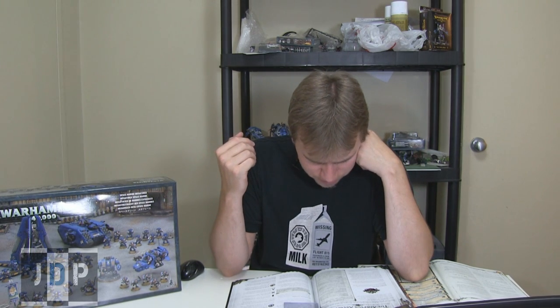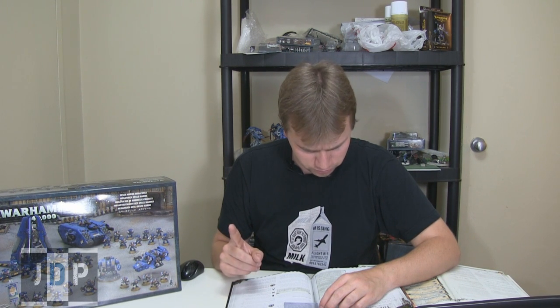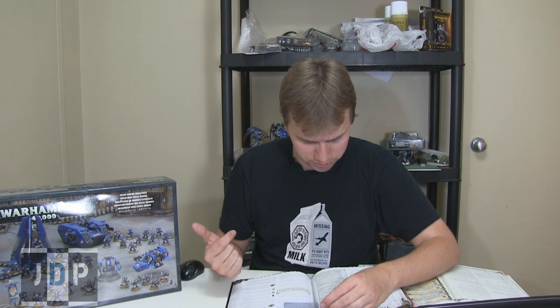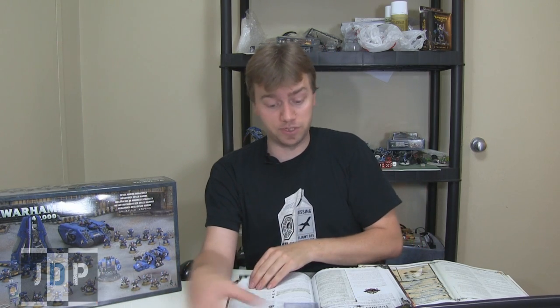Number four is Rites of War: when taking morale tests, friendly units from Codex Space Marines within 12 inches of the Warlord use his leadership characteristic instead of their own. That's great — now that they've lost combat tactics, you really don't want to be falling back. Number five is Iron Resolve: when determining assault results, add one to your total if the Warlord is locked in combat. And number six, Champion of Humanity — this is the best one by far. If your Warlord causes the enemy Warlord to be removed from play as a result of a challenge, he scores D3 extra victory points in addition to the usual amount for slaying the enemy Warlord. Note that killing via sweeping advance does not award these extra points. So you have to kill him in a challenge — in these games, one or two points makes a huge difference. If you roll a three, that's four points for Slay the Warlord. That's really nice, it covers an objective by itself.